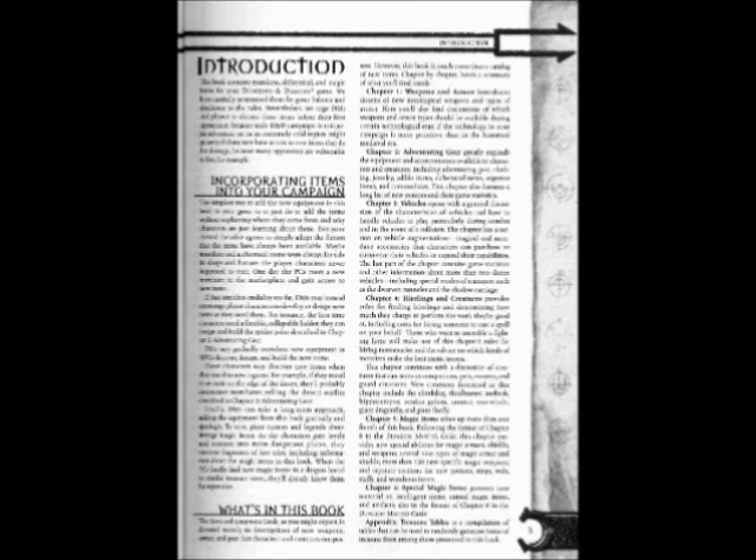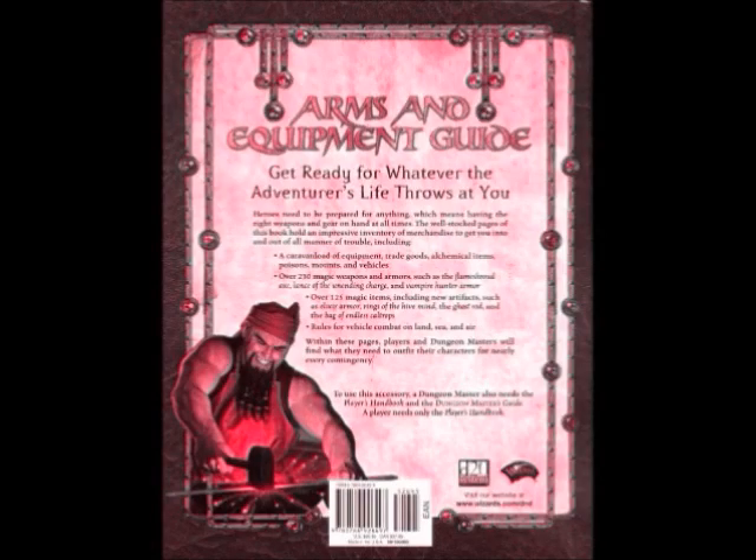Chapter 6 Special Magic Items presents new material on intelligent items, cursed magic items, and artifacts, also in the format of chapter 8 in the Dungeon Master's Guide.